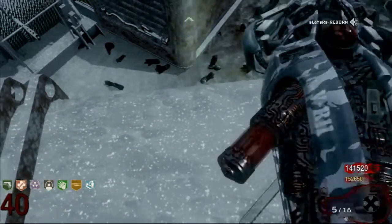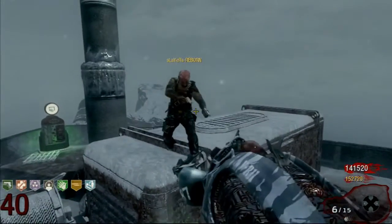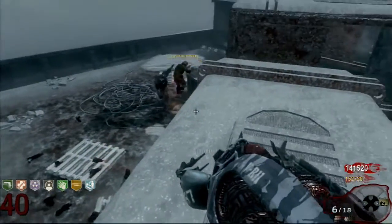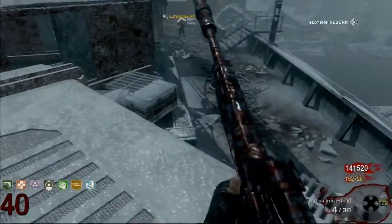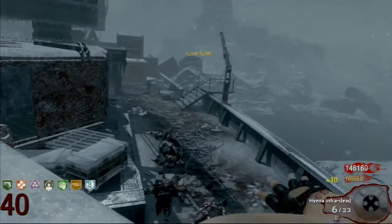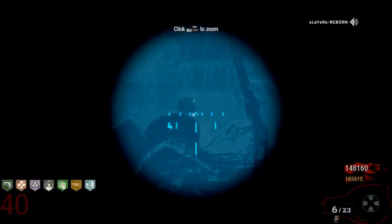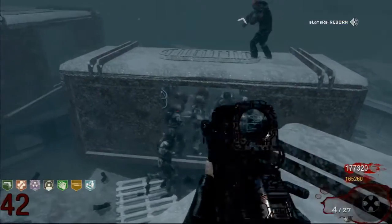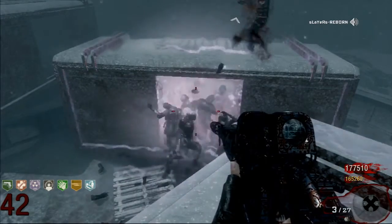You might get to a stage where a Max Ammo lands just out of reach. What you do in this situation: use the VR-11 to shoot your teammate so the zombies can't find them. He'll run down, grab the Max Ammo, and run as far away as he can. Where he'll eventually run to is the Lighthouse, and he'll do the glitch on the bottom of the Lighthouse. As you can see, he's shooting at the zombies through the wall. Then once he's done that, he'll get back up, and for the remainder of the rounds, you just start smashing them and smashing them.